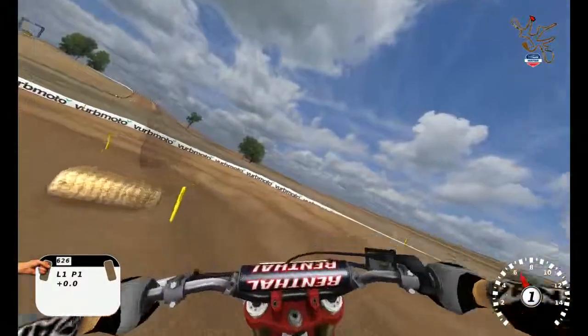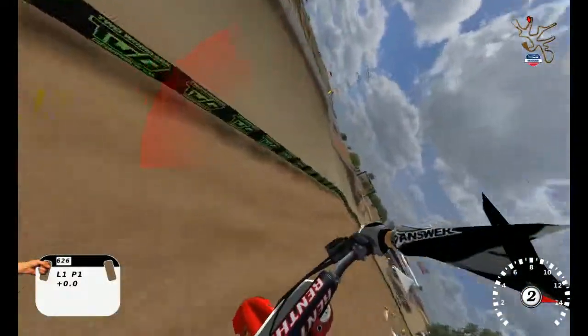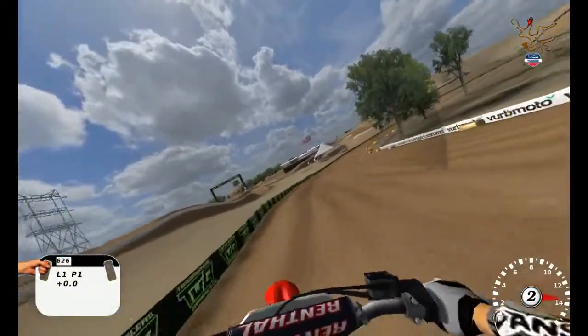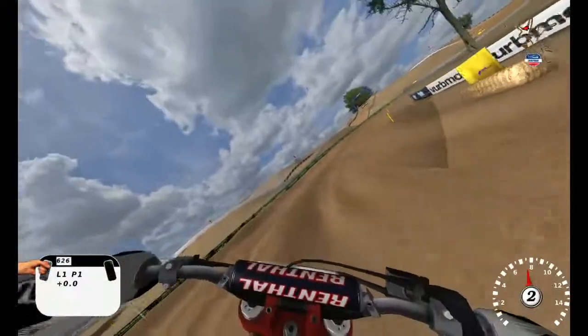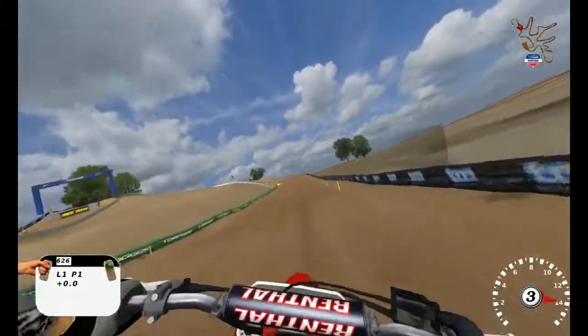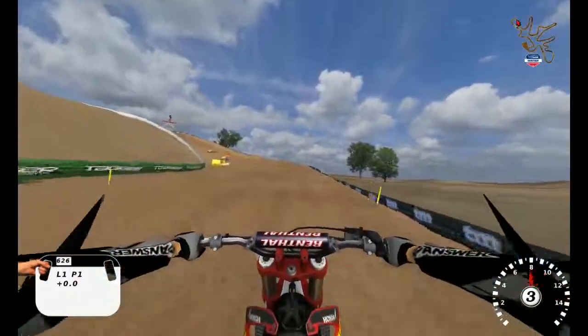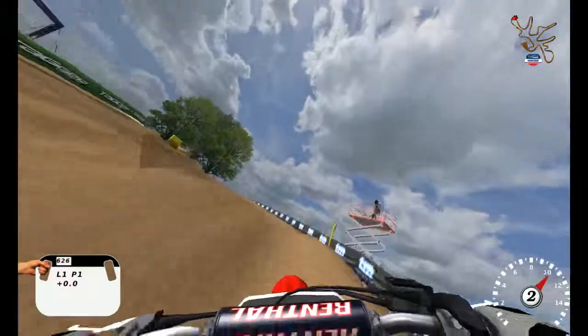Got a big double right here into a small little table in the corner — got to really brake hard into this corner. Take the inside. If you hit it hard enough, you can make this jump. I tried scrubbing it thinking I had enough speed, but I was terribly wrong. I almost crashed — not even close to the end of the jump. I had to really take off the end of the whip so I could land flat. Bunch of gas bumps, braking bumps, everything in this track.